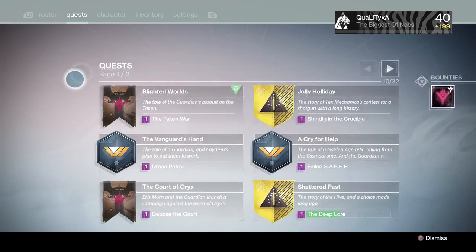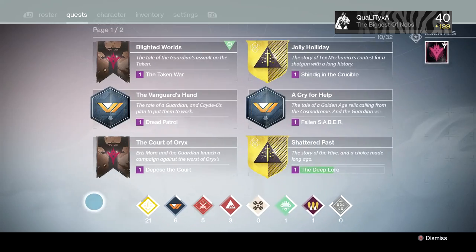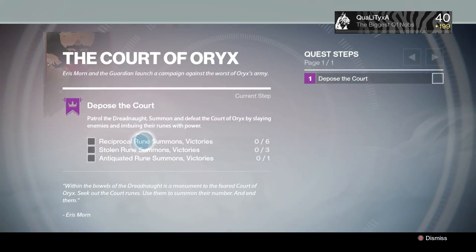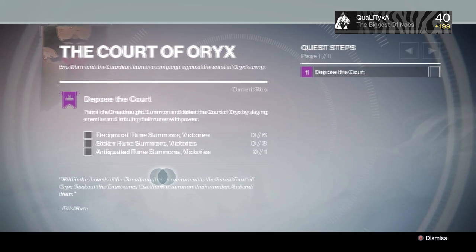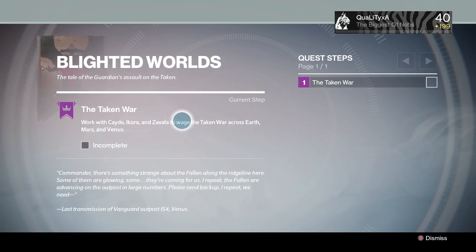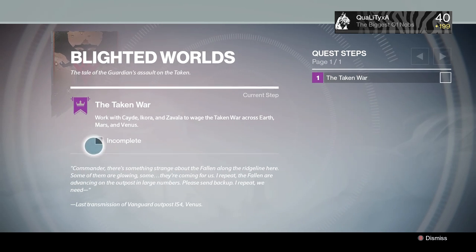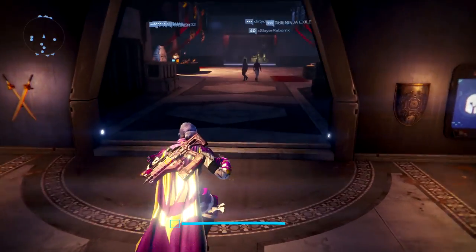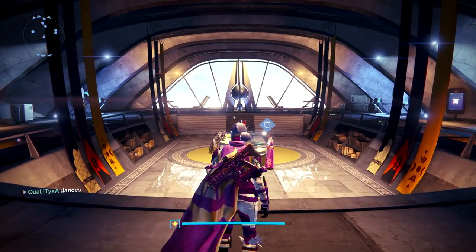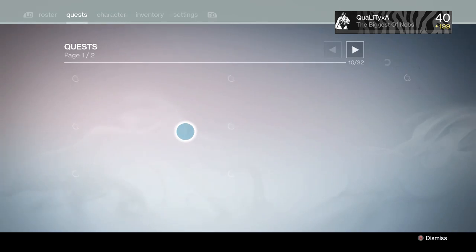The Taken War quest says: work with Cayde, Ikora, and Zavala to wage the Taken War across Earth, Mars, and Venus. What you want to do is find every quest with this little guy on the front — I think his name is Oryx — and complete every single quest that has that same image on it. All of the quests with Oryx on them are part of the Taken War missions.